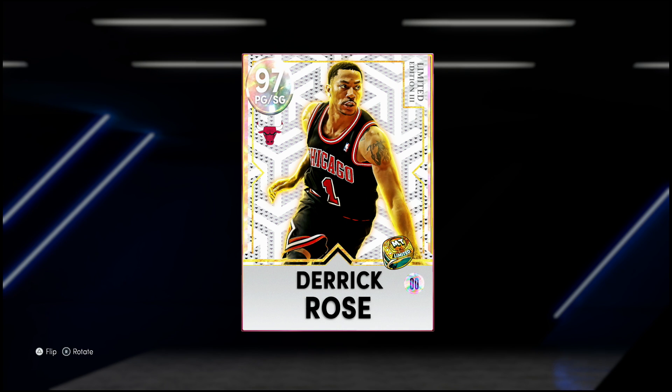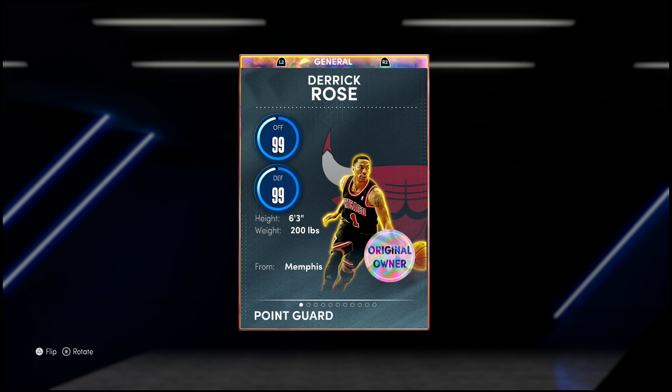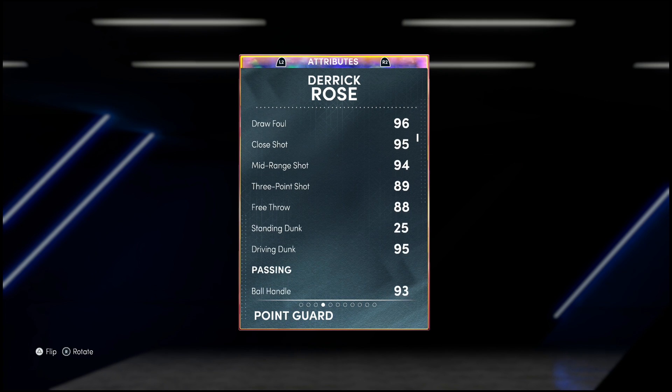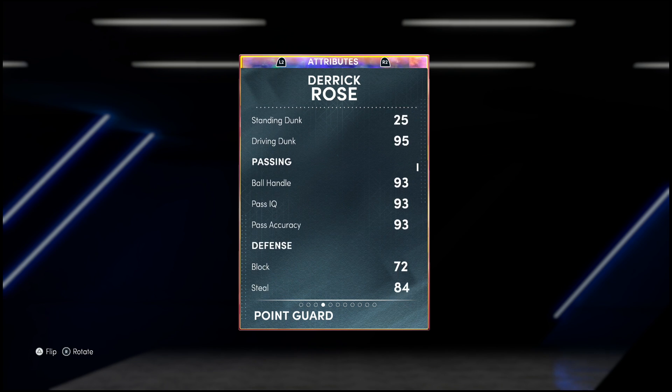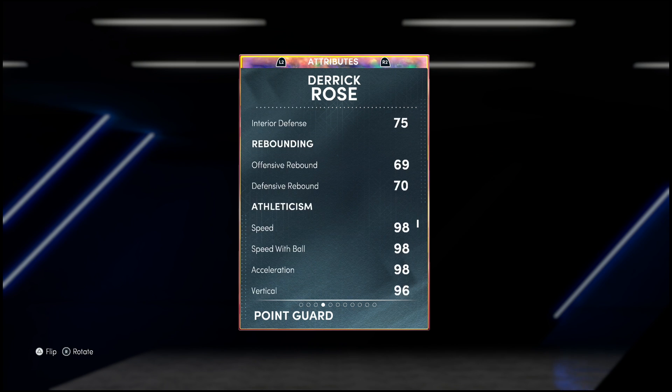Let's take a look at Derrick Rose - 99 offense and 99 defense, kind of crazy, standing at six foot three. Looking into the stats: 97 driving layup, 96 draw foul, 94 mid-range, 89 three-ball which is phenomenal, 88 free throw, 95 driving dunk - no surprise. Insane ball handling and passing. On defense, I'm honestly surprised - 92 perimeter, 84 steal, 75 interior, which is very generous and not too bad considering his badges can boost that up even more.